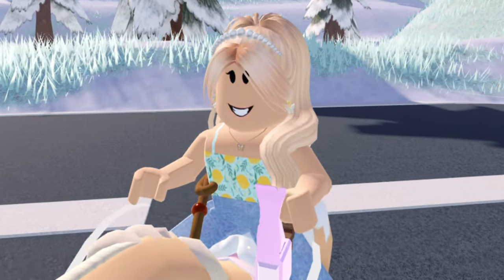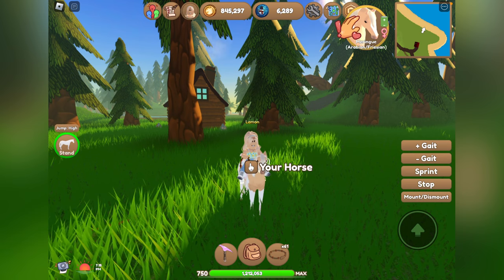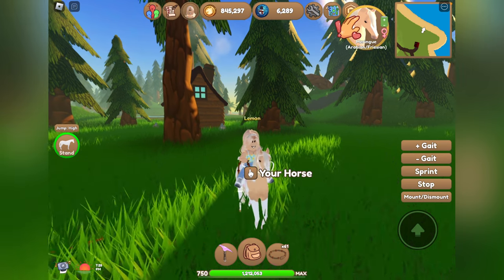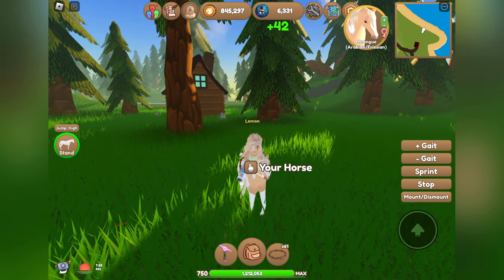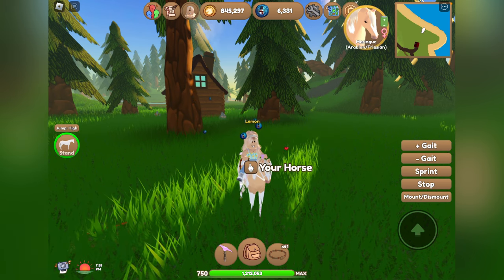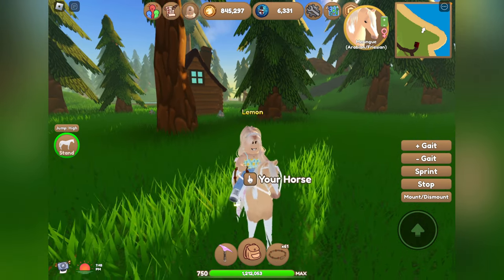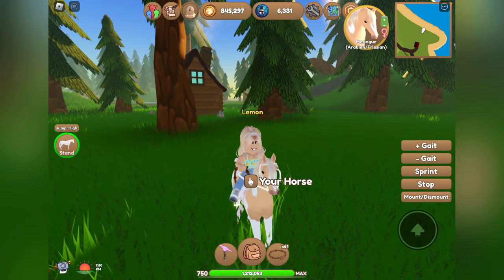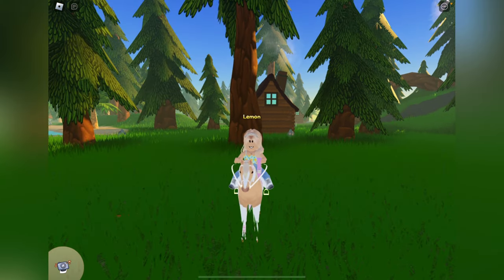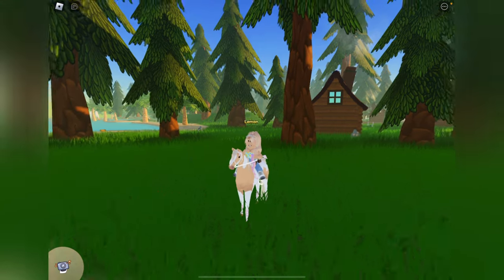If you want to solely grind winter event tokens and earn a lot of those, I have some more tips for you. Whenever your horse needs something, be sure to take care of them. As you can see here, Meringue needs pets, so if I go ahead and pet her I get 42 event tokens. By taking care of your horse's needs you can earn between 30 and 50 event tokens, so be sure to pick your horse's hooves, feed them water and food whenever they need it — it gives you a big chunk of tokens for just a couple seconds of your time.